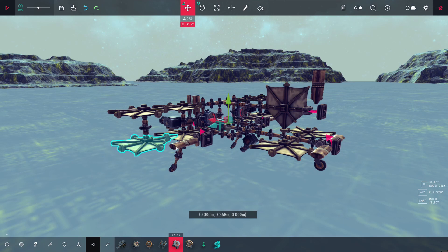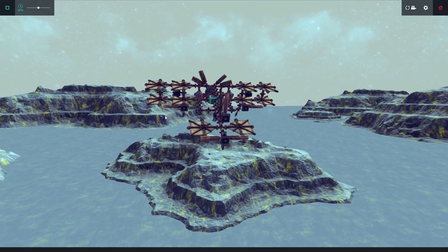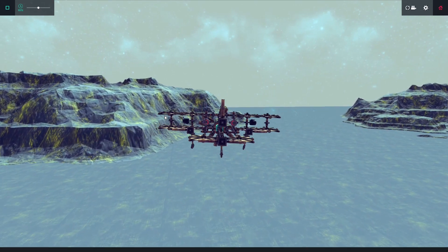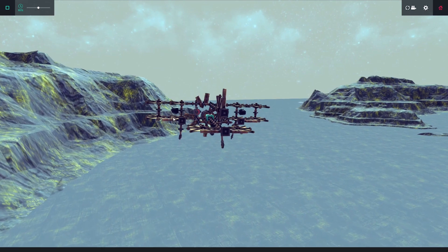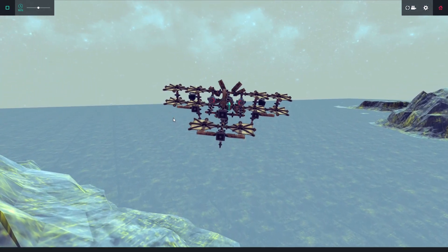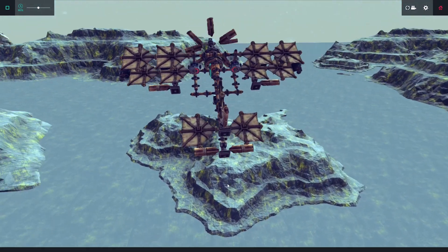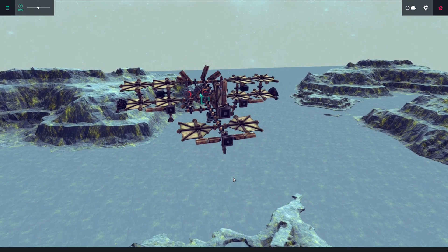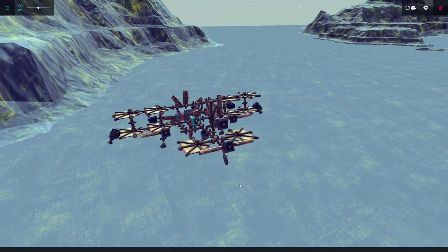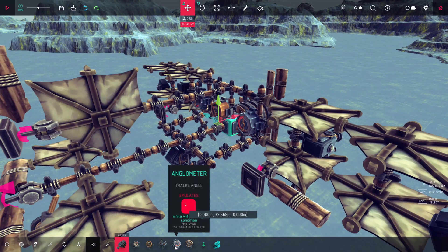That should be good enough. You can remove the sensors on the sides if you want, and just like that it can fly pretty decently. However, there might be a problem you will face at some point. If your plane has a large number from the sensor underneath, it will go up at a really aggressive angle, which isn't optimal because then it will just repeat itself — going up and down, up and down.